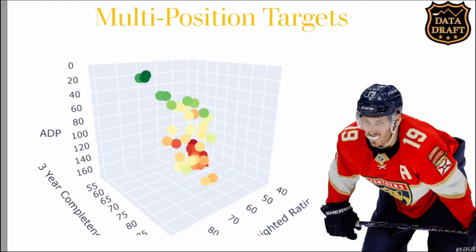Hello and welcome back. In this video we'll be doing what we did with the centers and defensemen — looking at positions through this 3D scatter plot. What we're doing today is utilizing multi-position players: guys who are center/left wing, center/right wing, left wing/right wing. These are guys you want to add to your lineup because they give you a lot of positional flexibility, which could make or break who you're choosing in the first round. Getting one of these guys up front opens up more options towards the tail end of your draft. Without further ado, let's get right into the analysis.